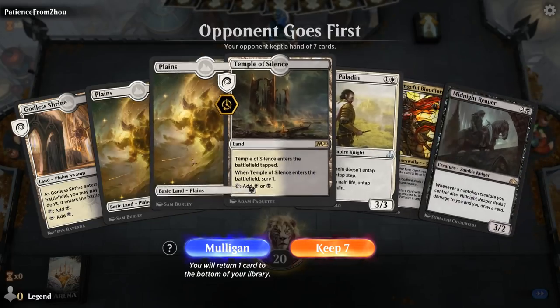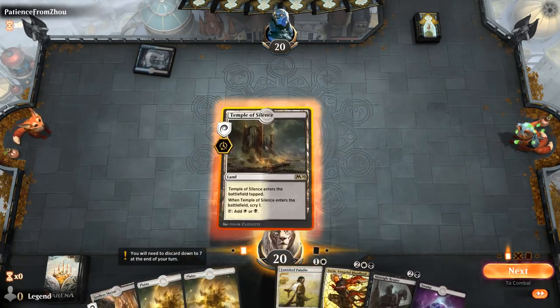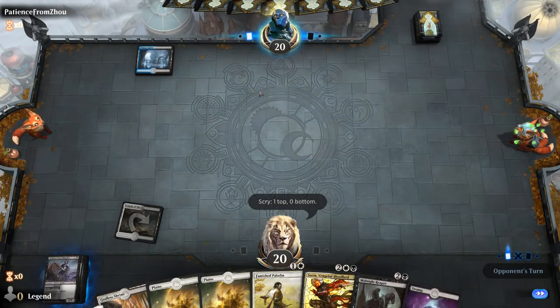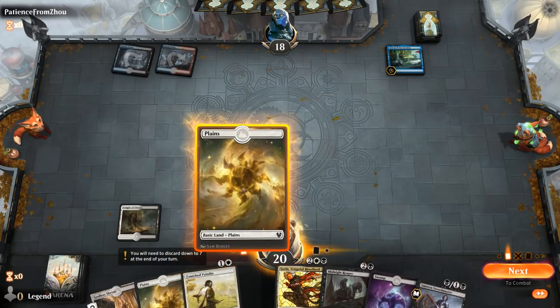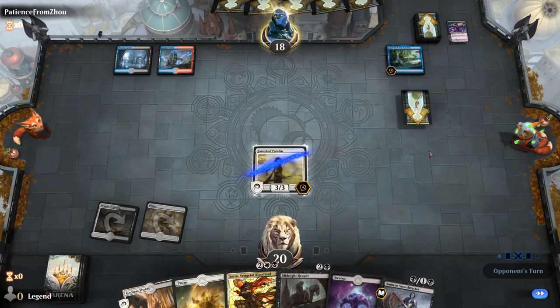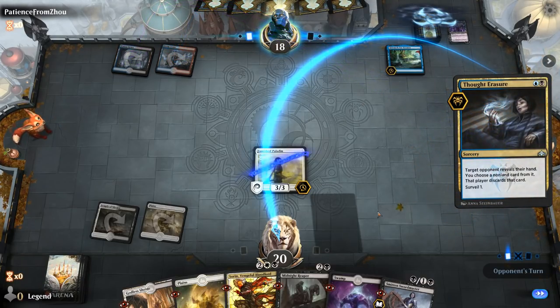Game 3 — we're on the draw. All we're missing is a Sorcerer's Wand to combo, but even without it we've got a fine curve. Need more lands; playing Temple. Swordmaster is interesting but not amazing. Opponent appears to be on Grixis Control — a tough matchup with plenty of interaction. They have Thoughtseize. Taking Sorin makes more sense since otherwise Sorin can just get back Reaper from the graveyard. I'll play the Paladin for now and can untap it using Curry Favor or Sorin later.